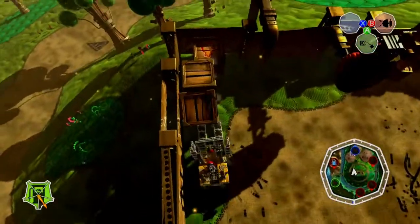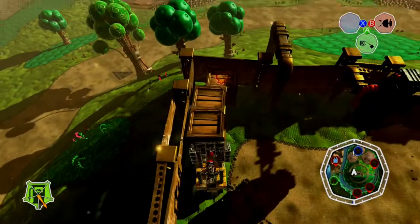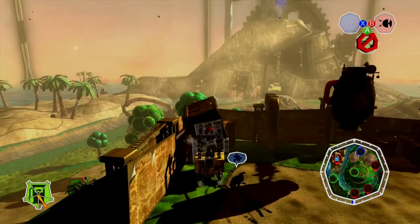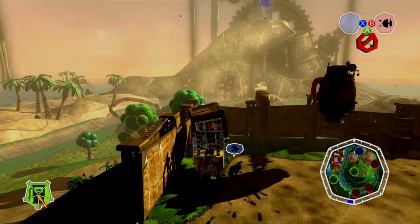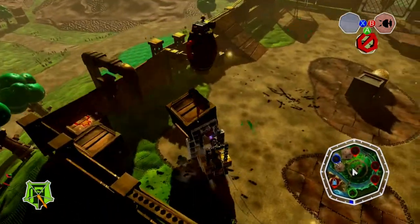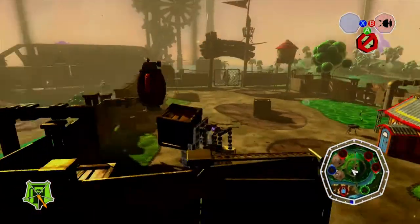And so there you have it — a functioning forklift that actually looks pretty well like a forklift in Banjo-Kazooie: Nuts and Bolts. I'm really quite happy with how it turned out; it looks like it should exist alongside the crane, so I'm very happy with how it turned out both aesthetically and functionally.